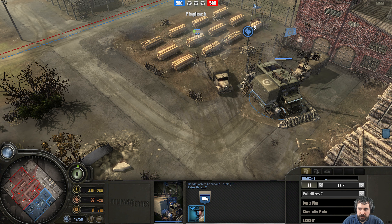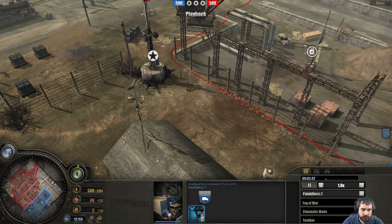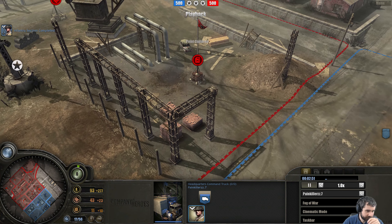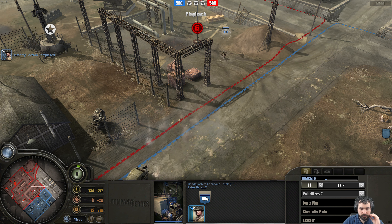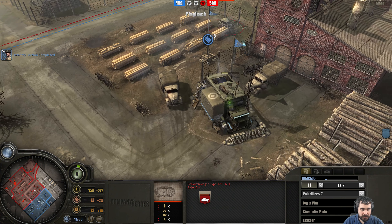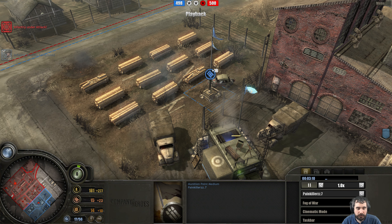Let's switch back to the Brits. Another infrastructure is being deployed. Shimboggens had sustained much damage there. He needs to capture this munitions point, but he will spot the HQ there and realize he can't decapture this munitions point.